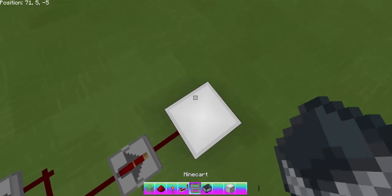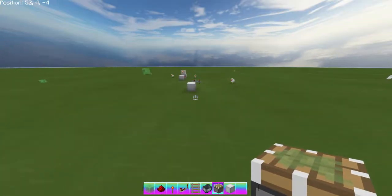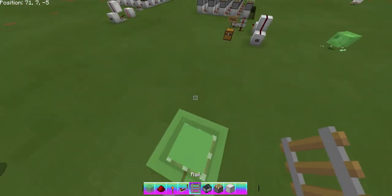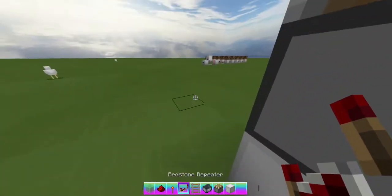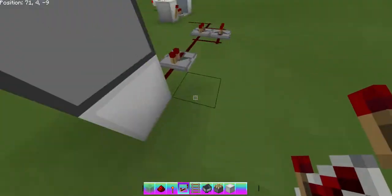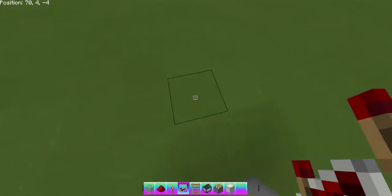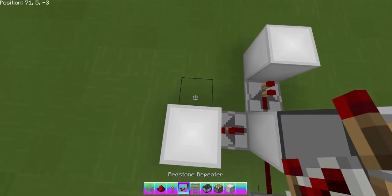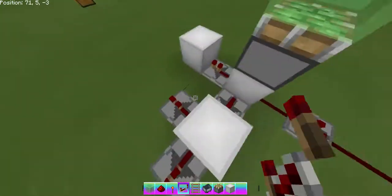Put a block, then a piston on top of the block, then a slime block. You can do the minecart part last as it's the final step. Take your redstone repeaters and put them facing out in the direction you're going — like this and like this. Don't tap these ones or it might mess up the entire contraption.